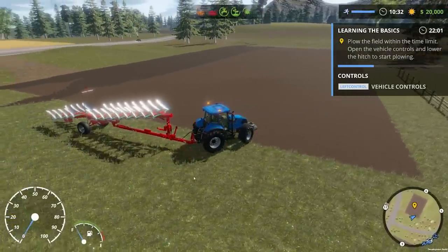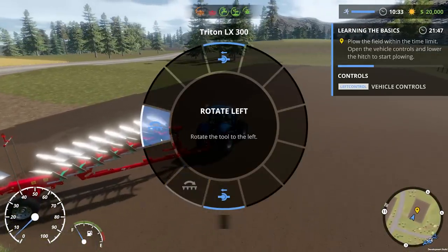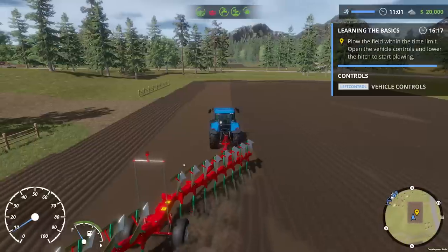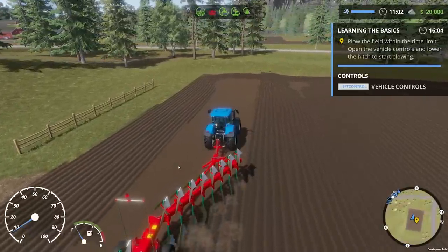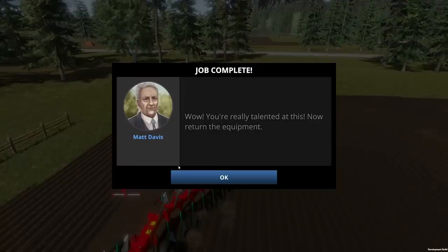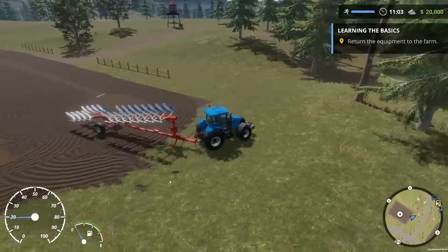I'm going to continue and when we get closer to the end I'll return to see the conclusion of the field. We are nearing the end — my planning skills are atrocious but let's look at the game itself rather than my driving. The progress bar is pretty much full. The game says 'Wow, you're really talented at this' — now return the equipment. Is that sarcasm? It was a terrible job really. We need to go and return the equipment to the farm.